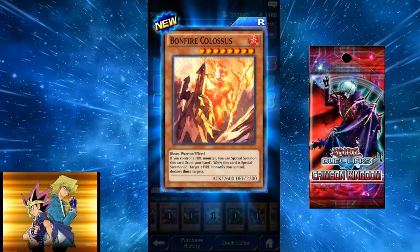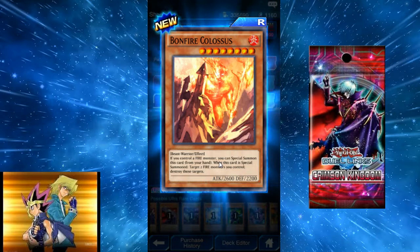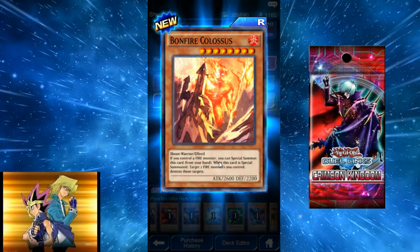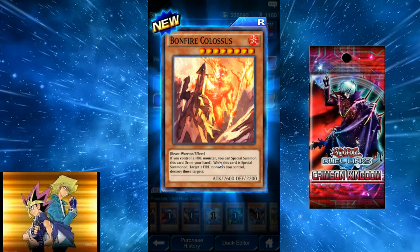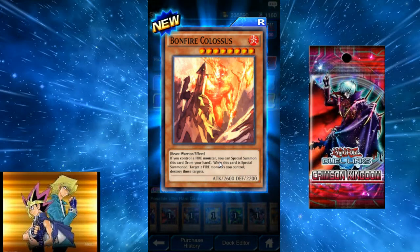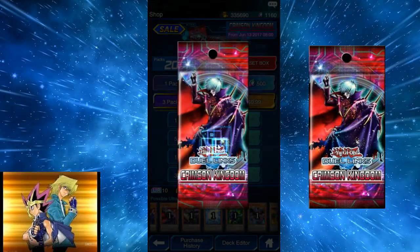Bonfire Colossus — big boy Fire Beast-Warrior. If you control a fire monster, you can special summon this card from your hand. When it's special summoned, target two fire monsters you control and destroy those targets. So it's basically like a special summon that tributes — kind of like a built-in double summon, but not great.